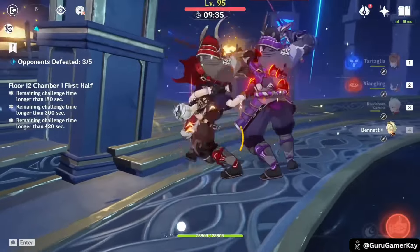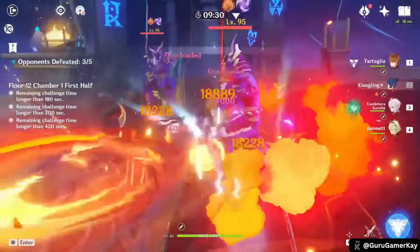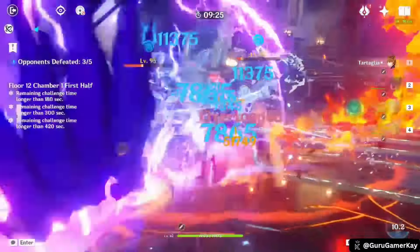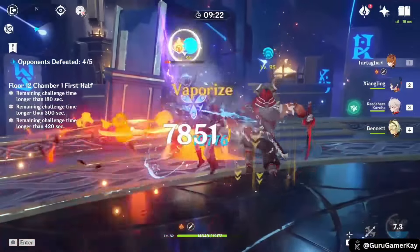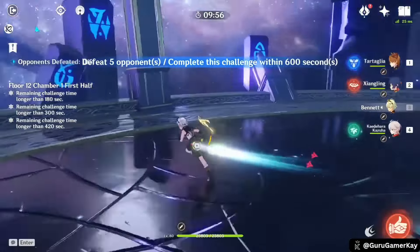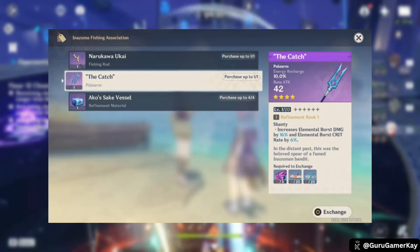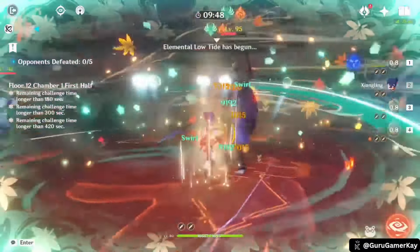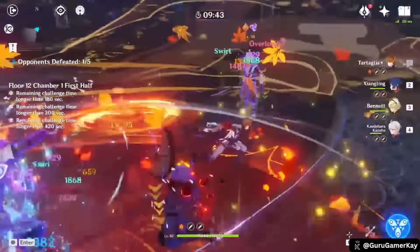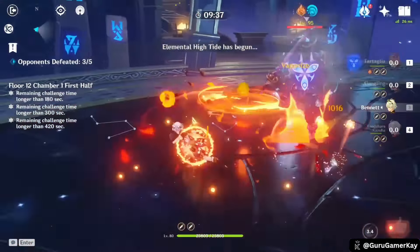At number 7, Shangling is a 4-star Pyro character who excels as an off-field sub DPS. Her consistent Pyro application and high damage output make her a valuable asset to almost any team composition. As a free-to-play friendly character, Shangling is easily obtainable and can be built into a formidable force with relatively accessible resources. Her best-in-slot weapon, the Catch, is a free-to-farm 4-star option that significantly boosts her performance. To maximize Shangling's potential, prioritizing energy recharge in her artifact build is crucial. This allows for frequent use of her powerful elemental burst, Pyronado, which deals substantial Pyro damage and triggers various elemental reactions.